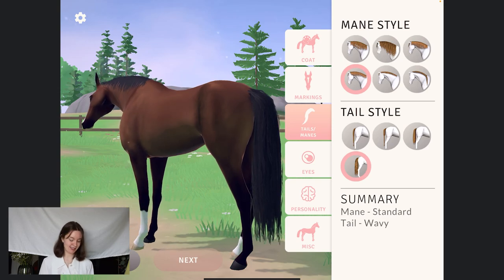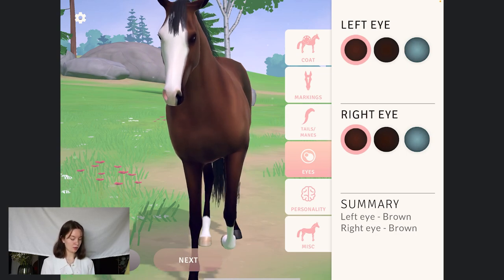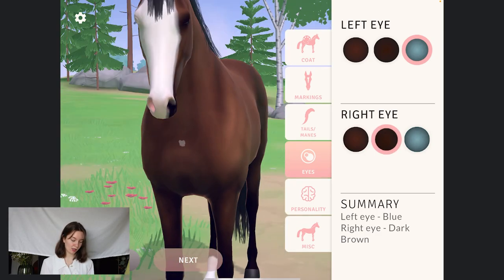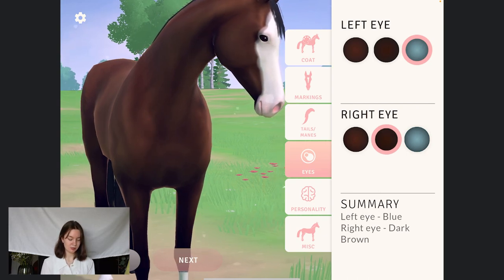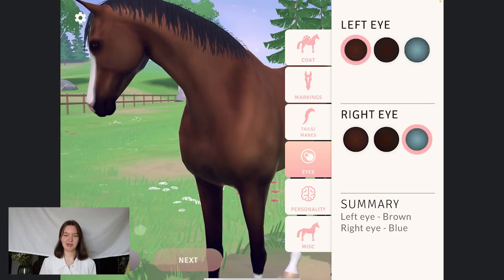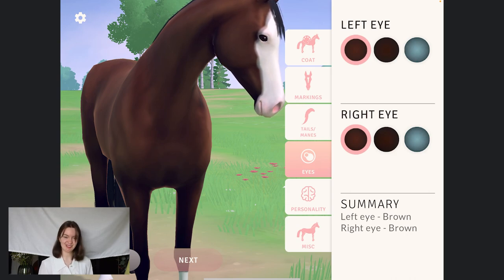Moving on to eyes. This bay colour has the choice of three different eye colours, and I believe there are four to choose from depending on coat. I think the Palomino can have a lighter brown as well. This one can have the medium brown, the dark brown, as well as the blue. The horse can also have different eye colours on the different eyes, which I think is really cool. On this kind of lantern face, I think it's cool if you have some blue on the white there and then a brown where the white doesn't cover. But you guys wanted medium browns, which I think is beautiful — I think that is beautiful on this horse.